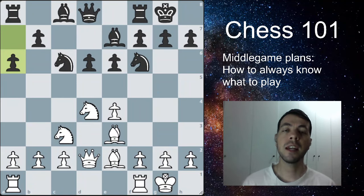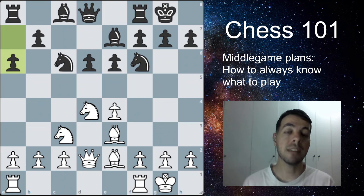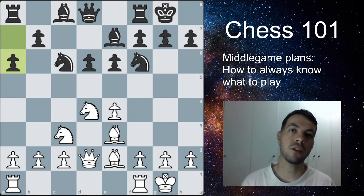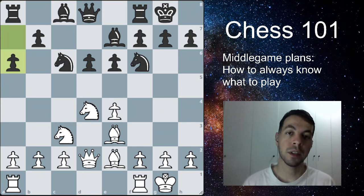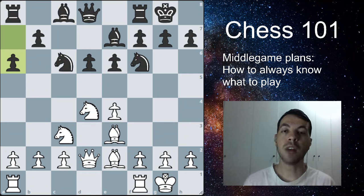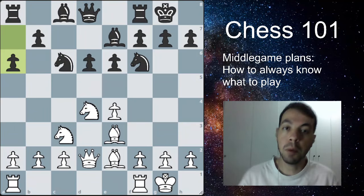Take a step further and see what the top players do when they reach this position — what are their next moves, what plans do they usually go for? This is a really good way to know what to do next. But if that's too hard and you want to play in a more principled way, then use the method I'm going to show you now: finding weak squares and pawns in the position.